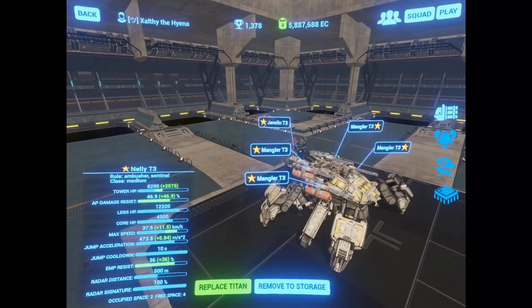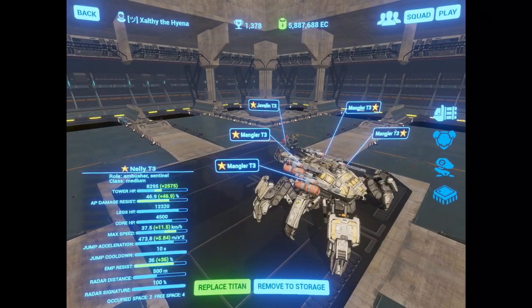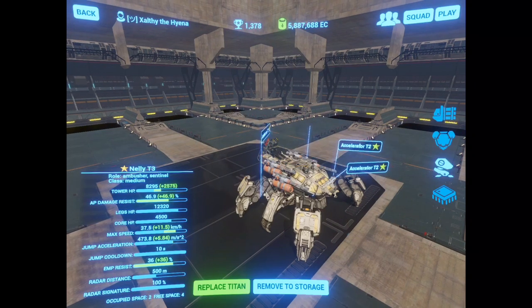The four Manglers have such damage potential that even Tirpitzes aren't safe. This is balanced by being somewhat slow and ungainly, so my Mangler Nelly is a rather light build with just two heavy AFPS armors and the rest light AFPS armors, giving it about 45% AFPS resistance — a decent amount of hit points against armor-piercing bullets.